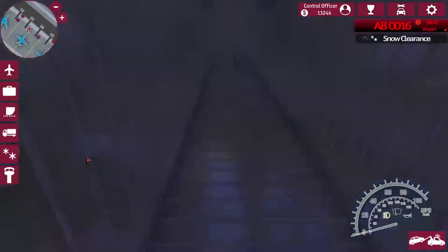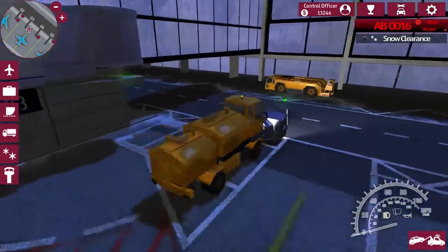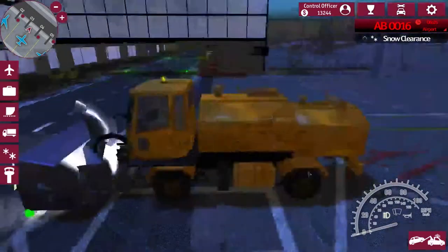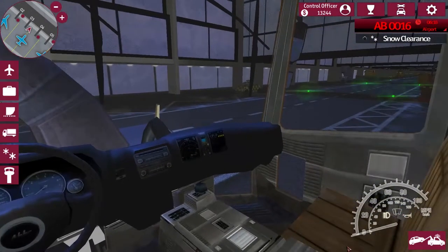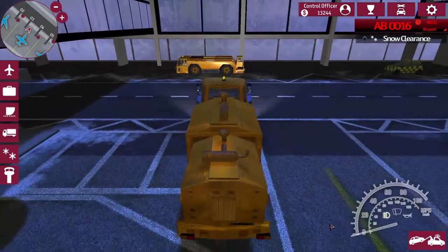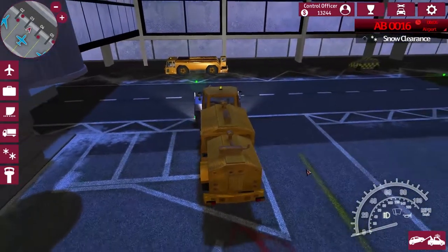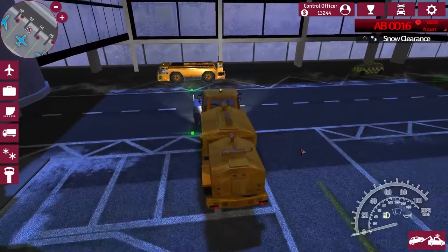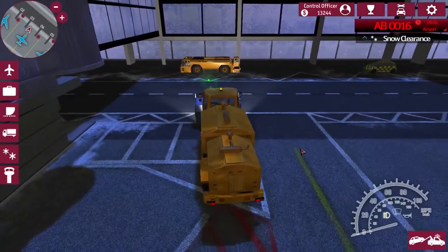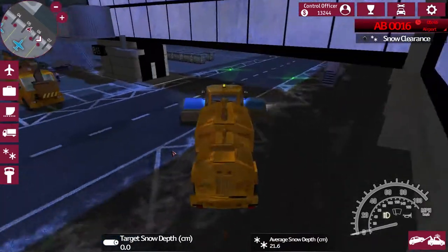We are going to use the snow blower! We got this vehicle last time — it's our first time with it. Let's check out the interior here. You can see a nice interior — looks like it's a wood bench just chilling there. Interesting. Alright, let's back it around. And... I don't think we need the snow blower. There's no thing on the map. Yep, snow blower was not needed. So I guess we are not using it.